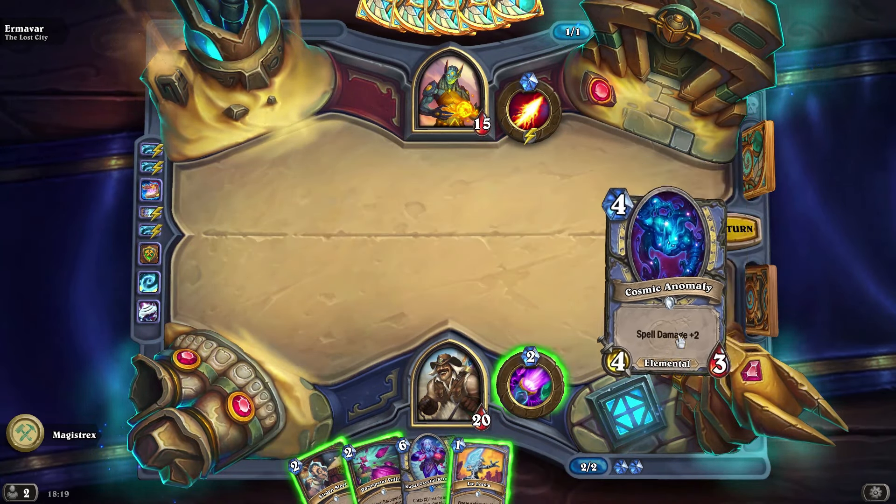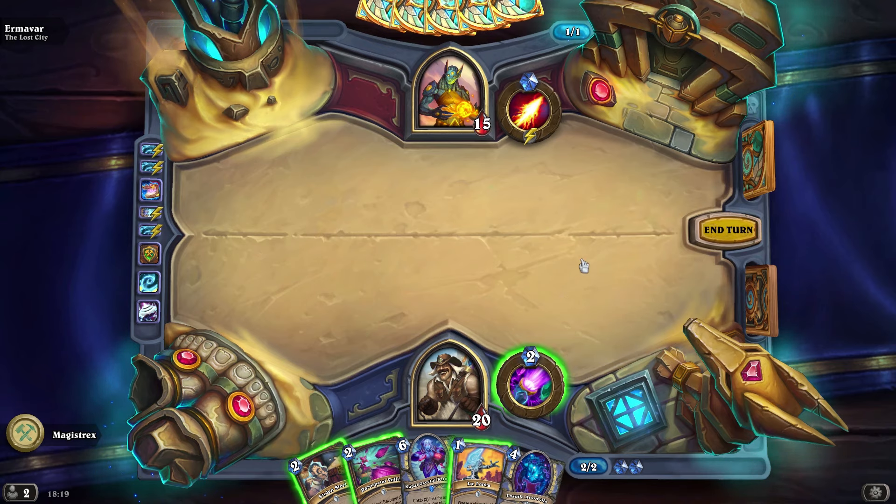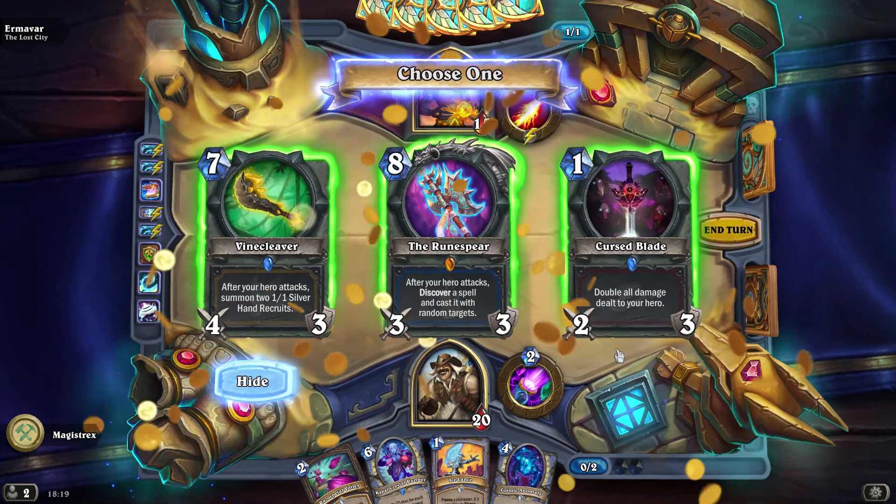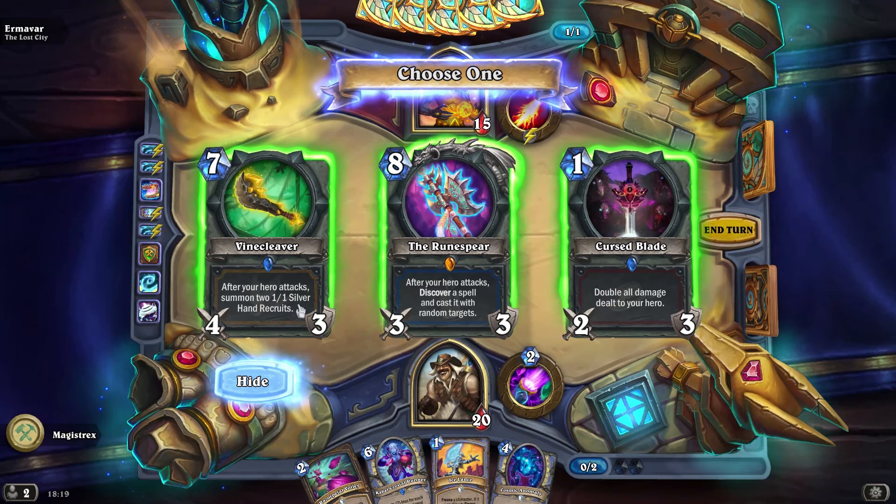Do we have any secrets in our deck currently? No. We get a card that'll be like a 4-mana 5/5, so that's a great pick. Reno vs. Armavar — giving it a go.